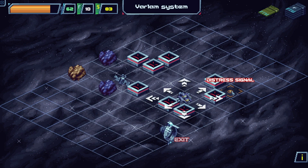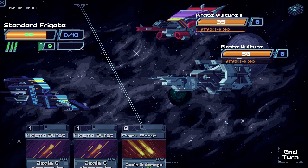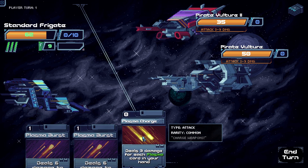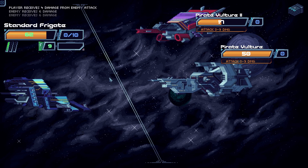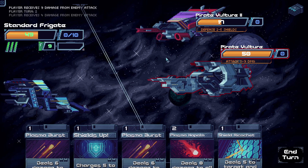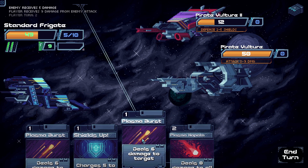Let's go to the distress signal. Toximetry alert — there are 2 ships: Pirate Vulture 1 and Pirate Vulture 2, different looking. In total they could do 6 to 18 damage and we start with no shields. This one has 35 HP — let's deal 18 damage to it. We'll take 4 and 9, so 13 damage. One is picking up shields and the other is dealing 3 to 9 damage. We can deal 8 damage to both using plasma napalm. Let's charge some shields, play both plasma cards, and kill them.